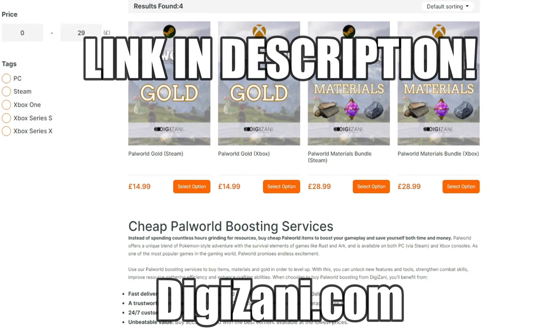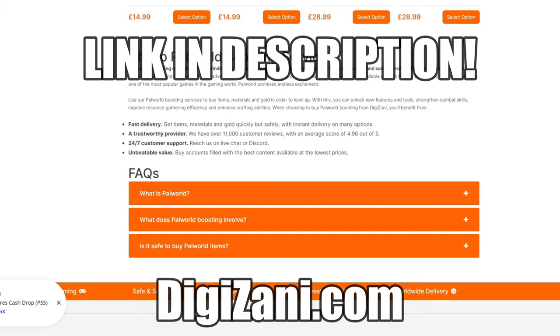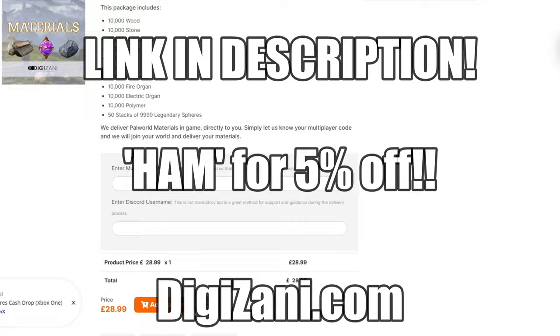For cheap Palworld items and boosting services from DigiZanny, stock up on gold, materials, and more for Palworld. Use discount code HAM for a 5% discount — you can't go wrong.